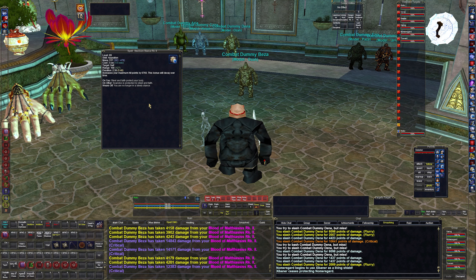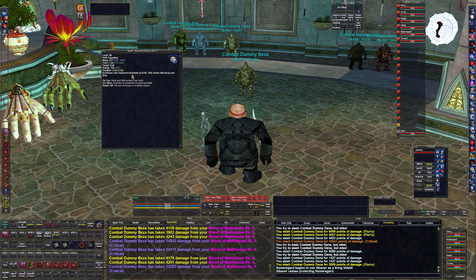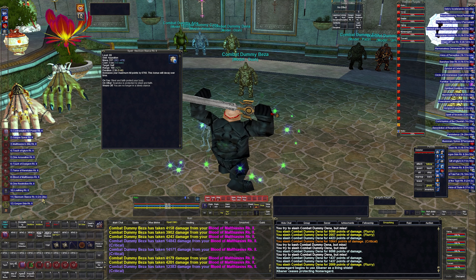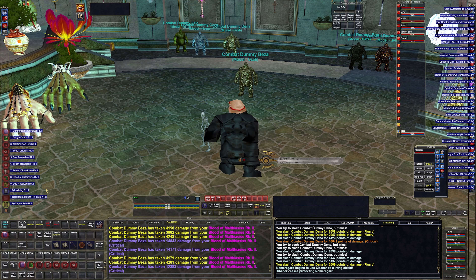Then I have Stubborn Stance — this is our HP stance. It gives us an extra 6,700 hit points and it decays over time. The duration is 5 minutes 40 seconds, so roughly in the first half you have full HP, and in the second half it decays. The recast time is 2 minutes 30 seconds — same as the duration — so with double duration you can recast before losing hit points. I cast it whenever I need it.